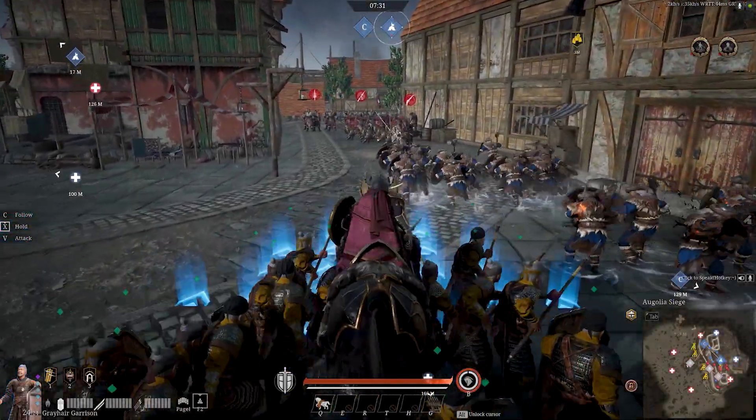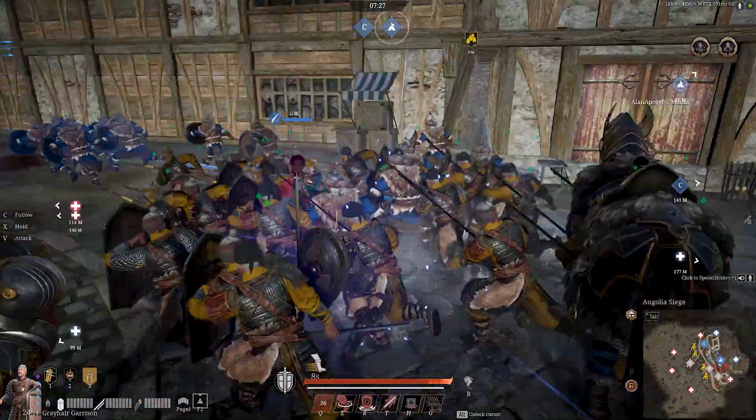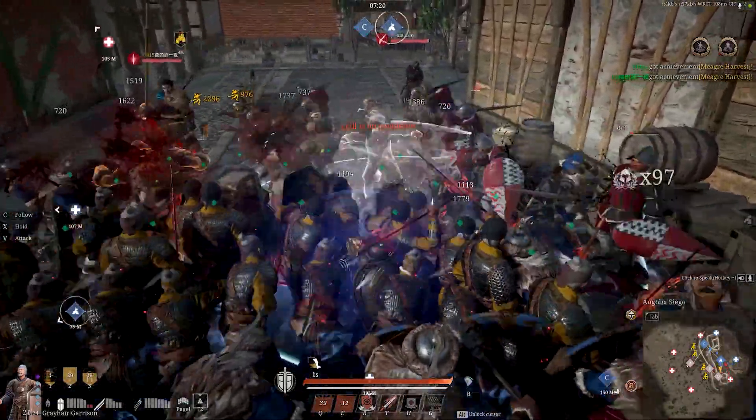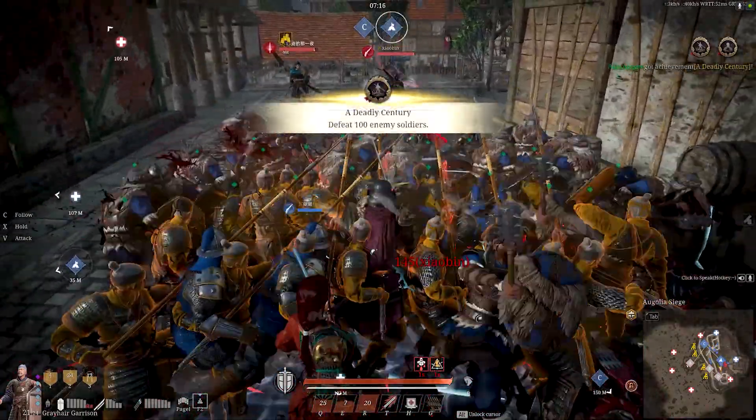The Greyhair Garrison is quickly becoming one of my favourite units to use. Not only are they capable defenders, but their chargeability makes them more than just another shield wall. In terms of usage, they are like shield maidens, so they might be complicated to learn, use and apply, but they have great potential if you use them correctly.